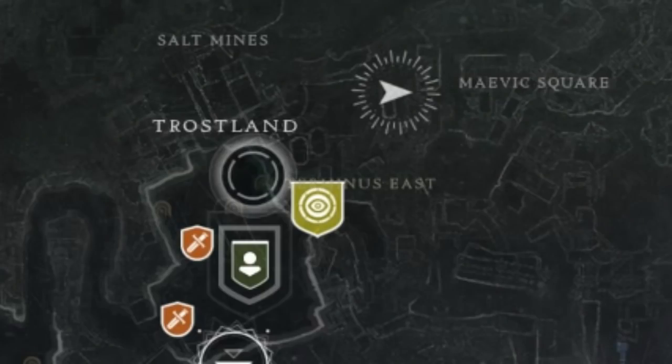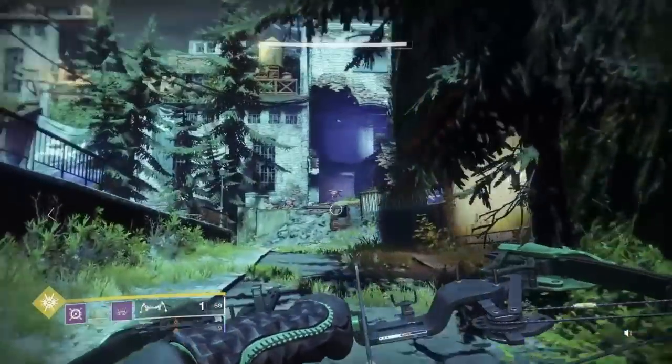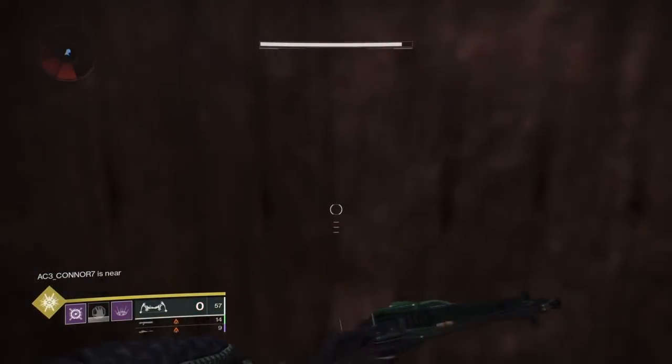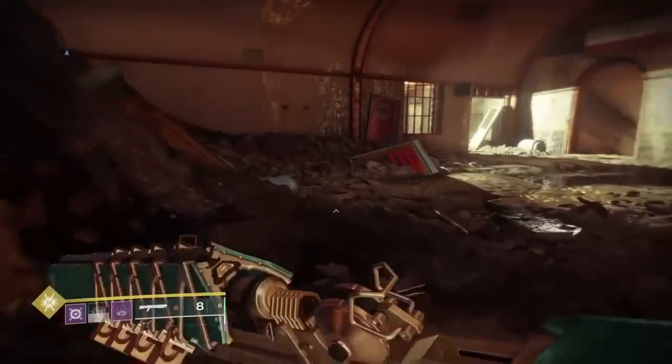The next and last step for this quest step is the Terminus East lost sector. This can be found to the right of the church, similar to the one earlier. Right after you go to the church, take a right and you should find this lost sector hidden in a cave — you'll have to slide under a fence. Kill the boss and your quest should update.